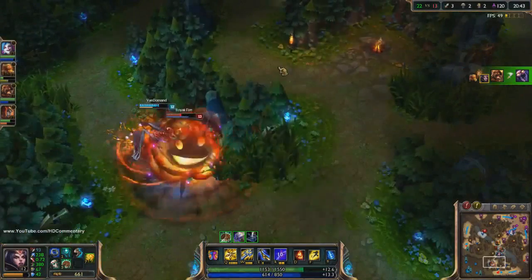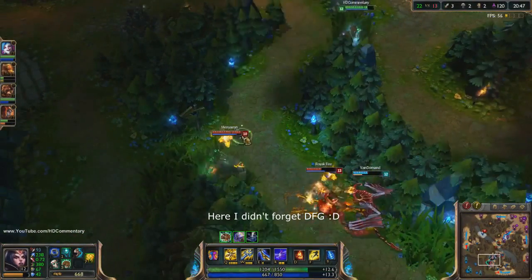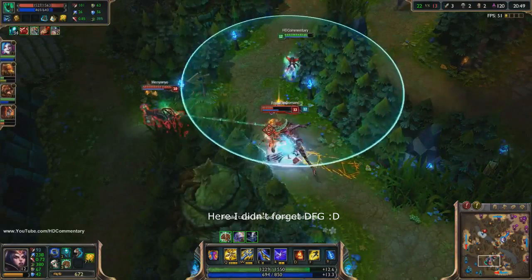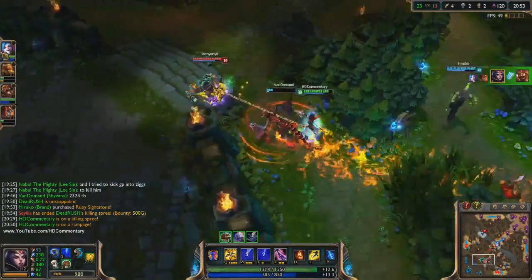Harass the enemy laner with Q and W. Proccing the mark of your Q deals great damage while your W deals great damage as well. Activate your W again to return to safety and you'll take no damage while your enemy certainly does.